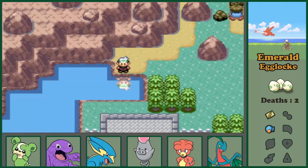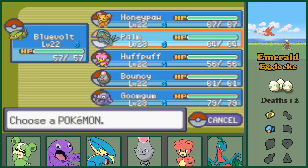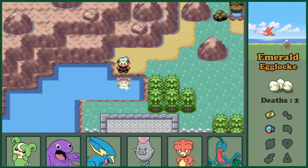Welcome back to my Emerald Egglocke. I think this is part 11 or so. I trained my team a little - they are level 22-23. And as you can see I have Magby here.